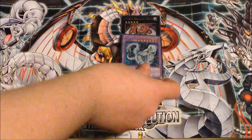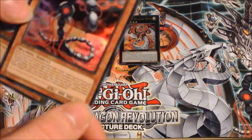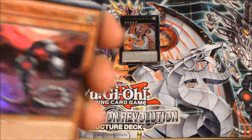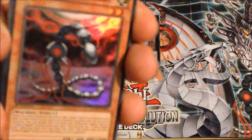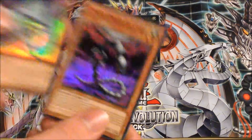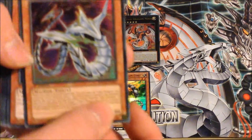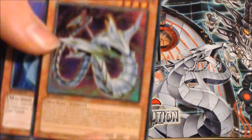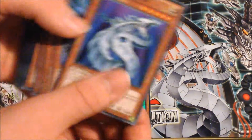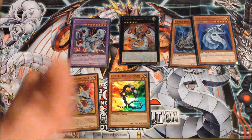This is Cyber Dragon Core - quite nice, been wanting that as a super rare. When this card is summoned, you can search out a Cyber, Cyber or Cybernetic spell or trap card from your deck, like Cyber Network, Cybernetic Hidden Technology, Cyber Repair Plant, and stuff like that. Cyber Dragon Drei: when this card is summoned, all Cyber Dragon monsters you control can become level five, and they're all treated as Cyber Dragons while on the field or in the graveyard. They give you two artworks of Cyber Dragon, which is pretty nice.